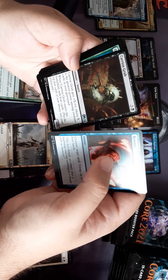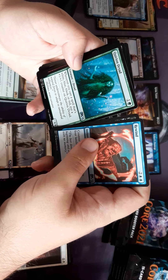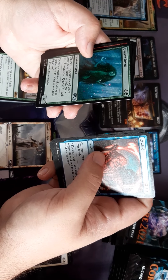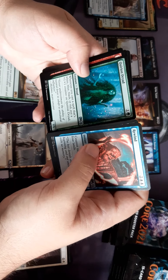Carrion Grub. Quirion Dryad — whenever you cast a spell that's white, blue, black, or red, put a +1/+1 counter on it.